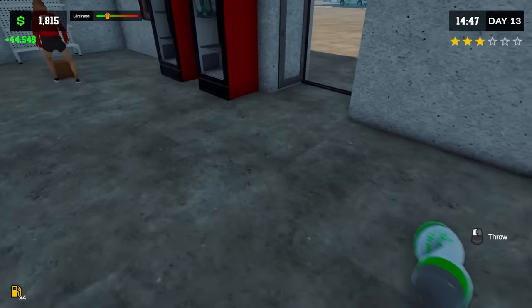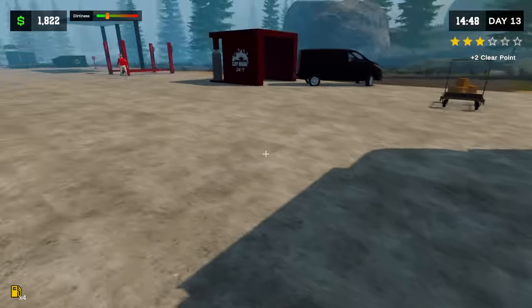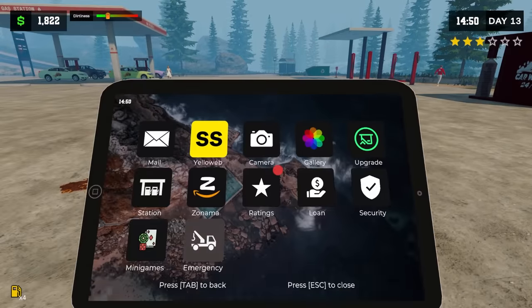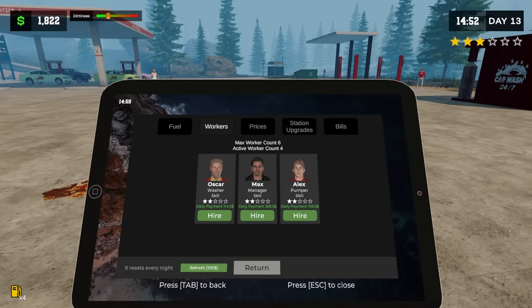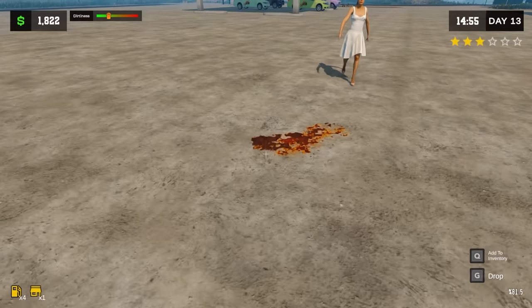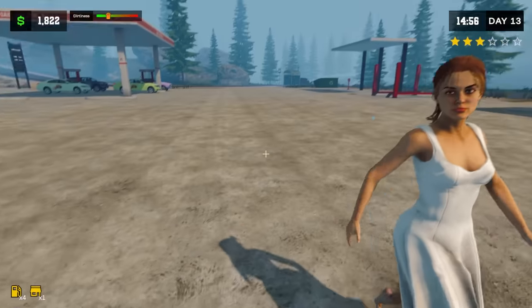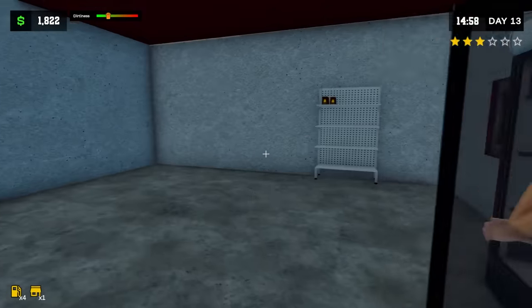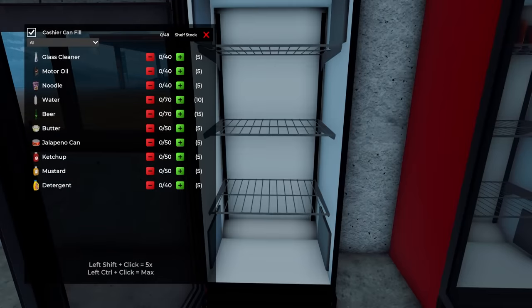Last but not least, there's a new employee that you can utilize here. If we go over to our workers, it's going to be a manager. What a manager does — I think the manager might need a computer. I probably won't hire it right now, but they can order fuel and do some of the management stuff, kind of like your own job. At some point we're not even going to do anything around here. Not sure I 100% like that yet — I like doing stuff around our station.